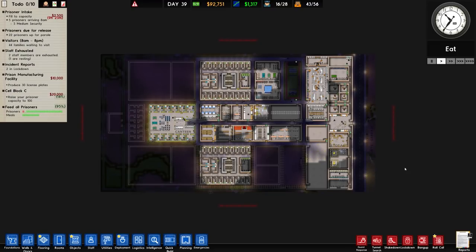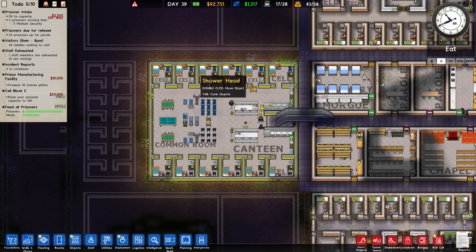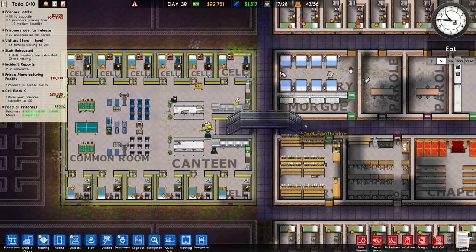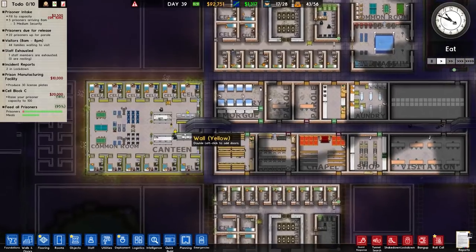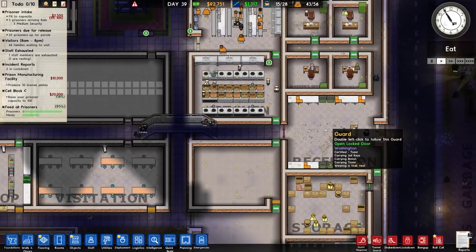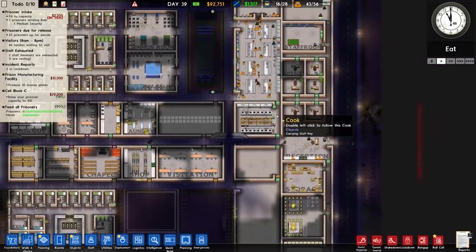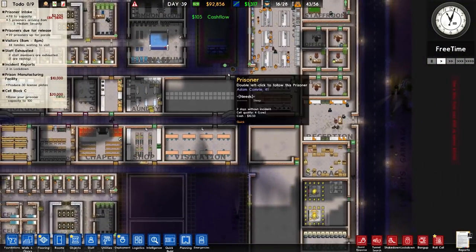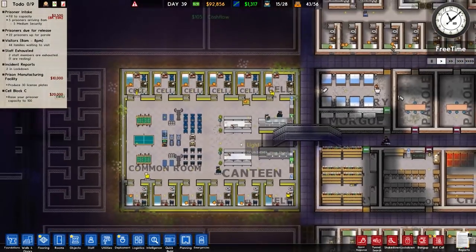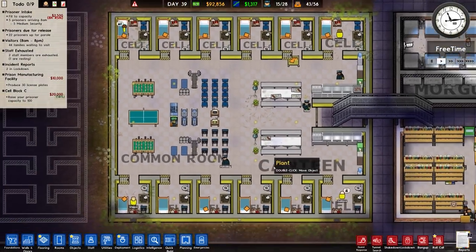Welcome back to Prison Architect. In the previous episode we predominantly built this cell block on the left, which is our protective custody area. It is quite secure because we've now got a bridge that goes from the right to the left. The only way to get over to this area is basically through reception and then through the kitchen. We also furnished it quite well - there's a lot of things in the canteen and common room that increase the grade.